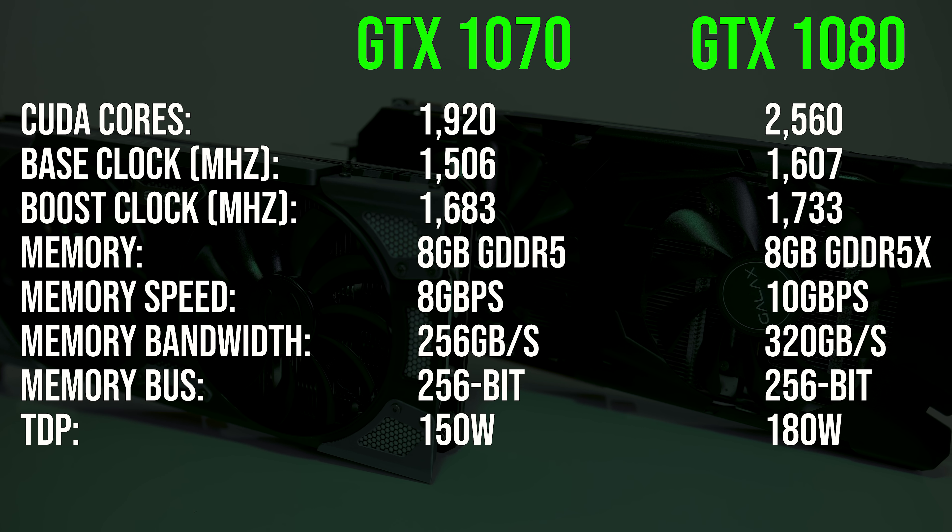Let's take a quick look at how the 1070 and 1080 actually differ in terms of specs. Note that things like clock speed and power will vary between specific cards; these are just the reference specs for each model. Important differences are that the 1080 has more CUDA cores, higher base and boost clock speeds, and more and faster memory, so an improvement in most aspects.